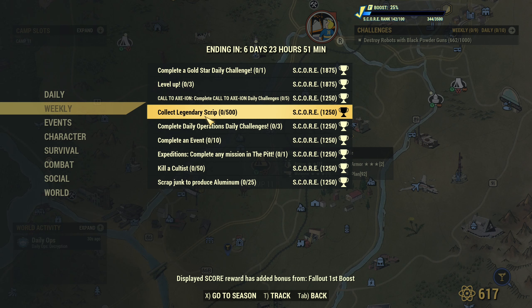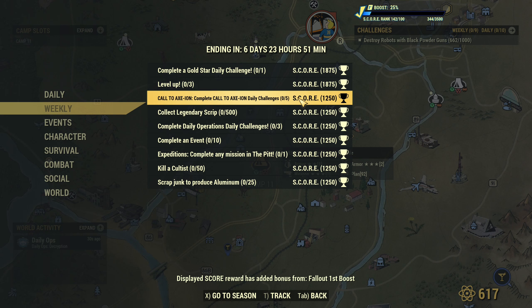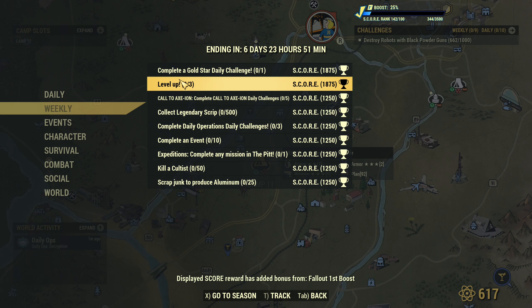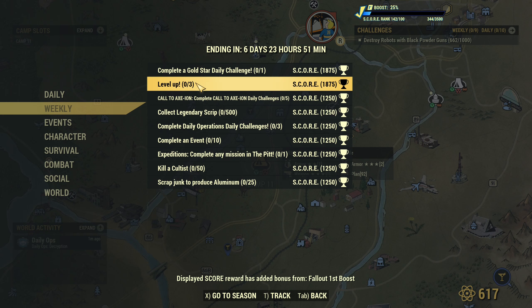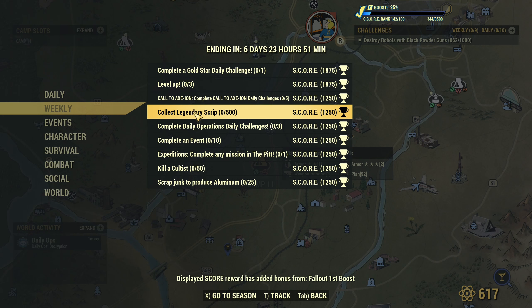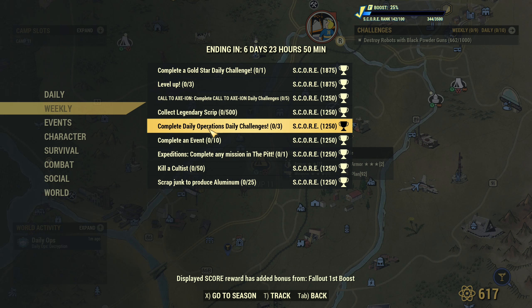For weeklies, we still need to do Call to Axion five times to complete the weekly. If you completed it last week, you will unlock the outfit — so I will be here daily doing that. Complete a gold star daily challenge once — that's easy. Level up three times. Collect 500 Legendary Script — that's easy. Daily Operation, Daily Challenges.